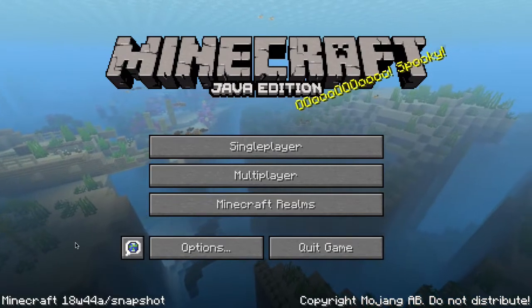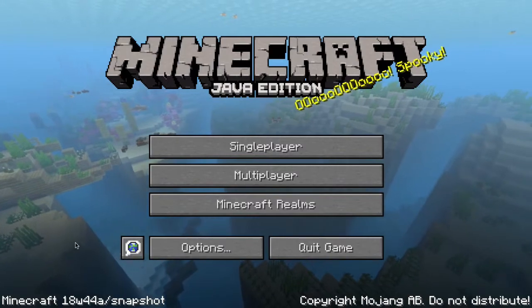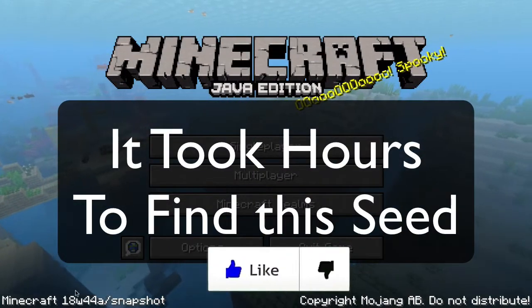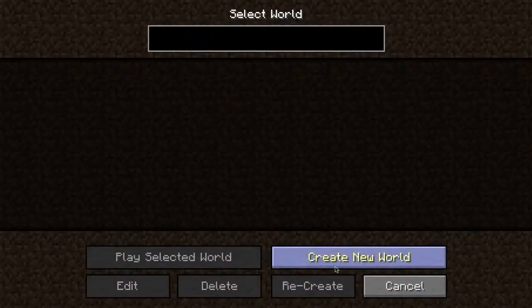One of the things I've been looking at and waiting for is pandas weren't spawning in bamboo jungles. I have a really good seed for it, and I knew they were supposed to spawn, but there's been a bug and it is fixed in this Snapshot. Let's go ahead and get that going.